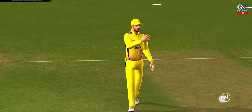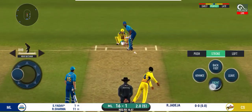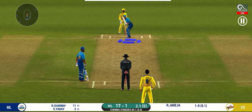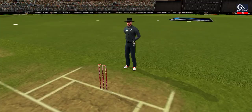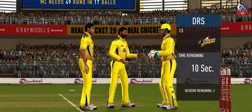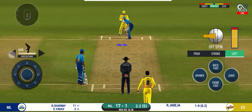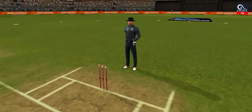Spinner into the action from the other end. The fielding team can now have more than two fielders outside the inner circle. That is edged. Brilliant pick-up and throw — certainly saved an extra run. That is in the air and in the gap as well, goes for four.